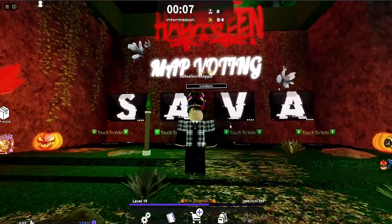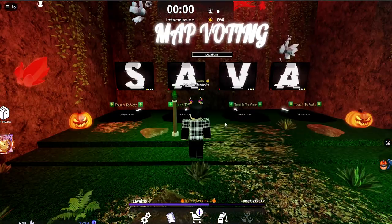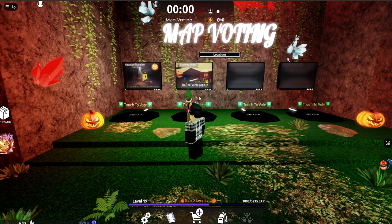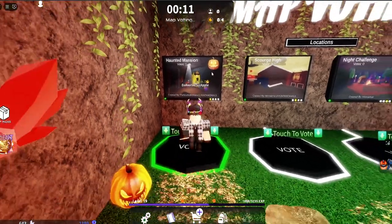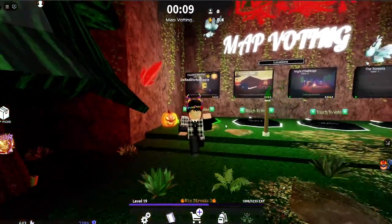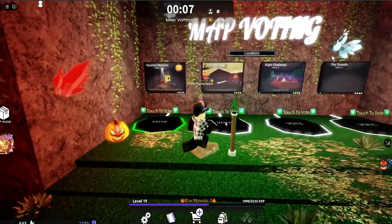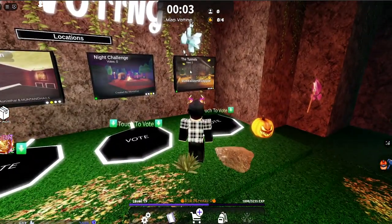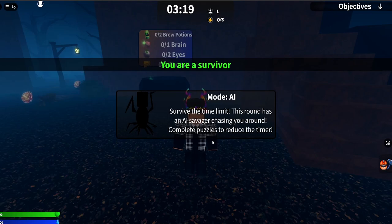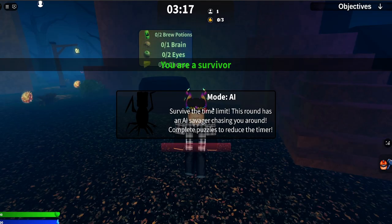So we're going to be checking out the revamp in this video. Here we go — we're on map voting. As you see, this is Haunted Mansion. It also has a little pumpkin icon, which means there are pumpkins we can find around the map. Also look — the tunnels, one of the maps in the map pack. We are Survivor and it's AI mode of course, because it's only me.